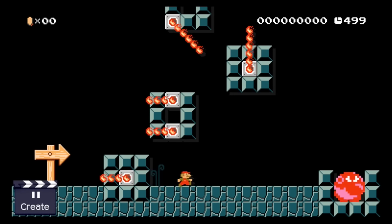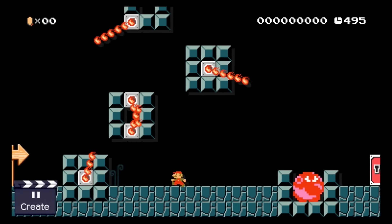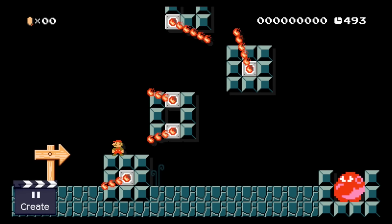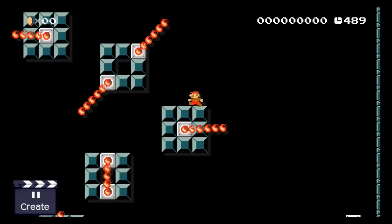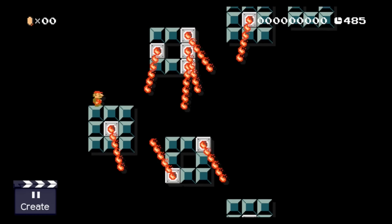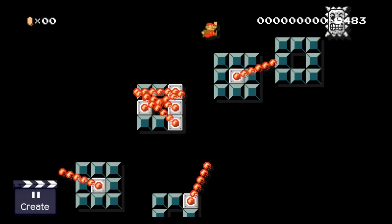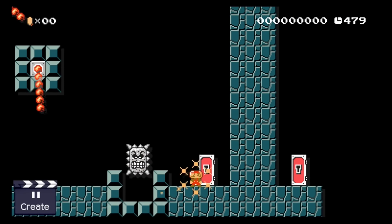The next key is inside this Wiggler, but as we all know there is no way Mario can kill a Wiggler without help. To get the help he needs, Mario has to climb up these super sadistic platforms. Once he manages to get up there he will be greeted by a form he can use to drop down and kill his friend the Wiggler. Kill number 15.